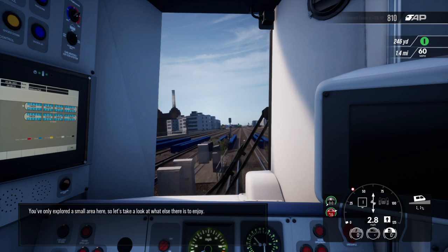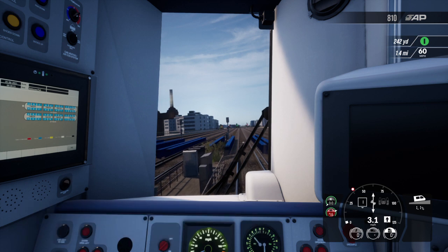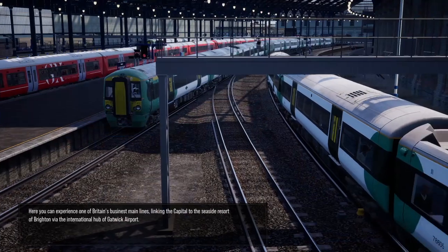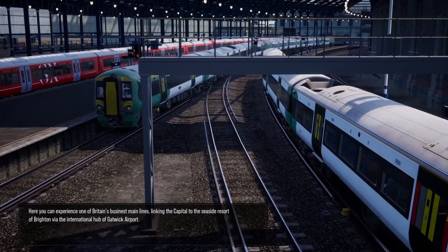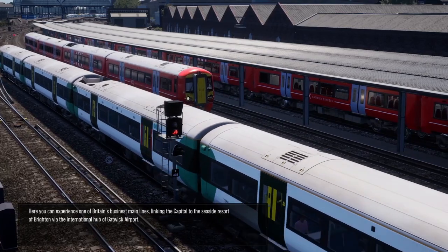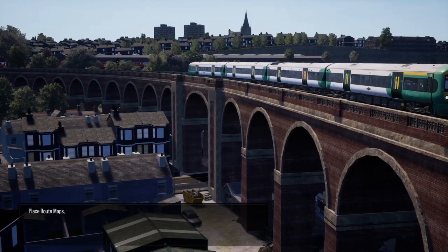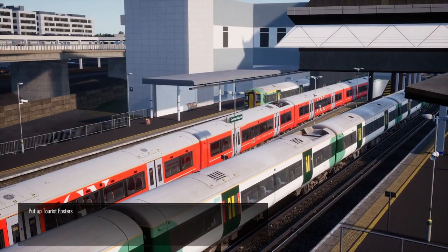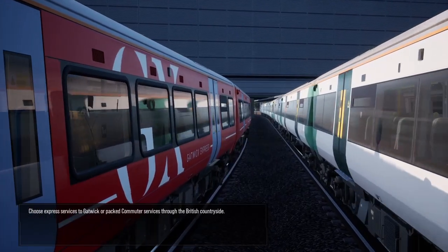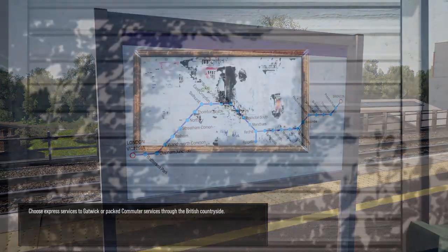You've only explored a small area here, so let's take a look at what else there is to enjoy. Welcome to Brighton mainline, located in the south-east of England. Here you can experience one of Britain's busiest mainlines linking the capital to the seaside resort of Brighton via the international hub of Gatwick Airport. Along the way, be sure to place route maps, put up tourist posters, refill newspaper stands, and put up seagull signs. Choose express services to Gatwick or packed commuter services through the British countryside.